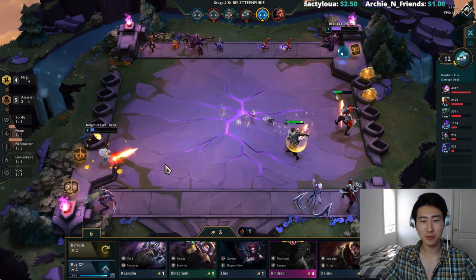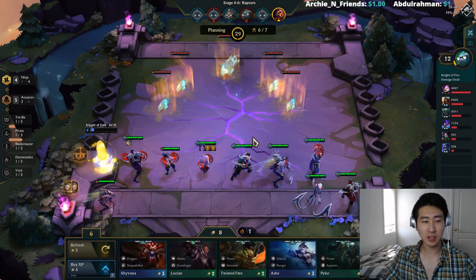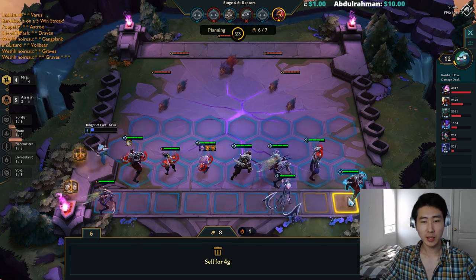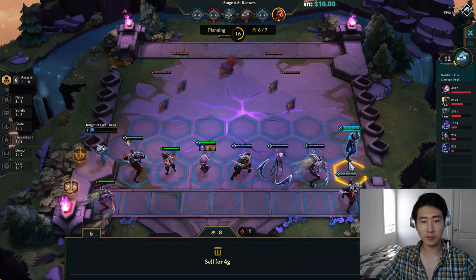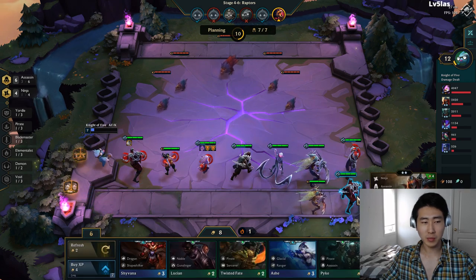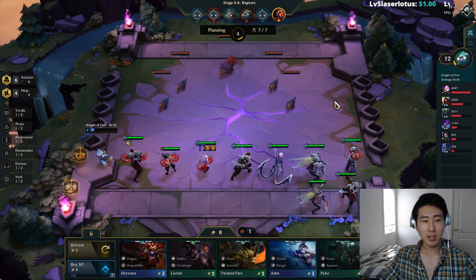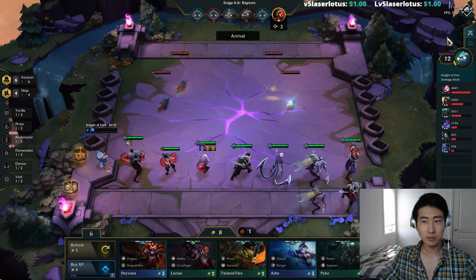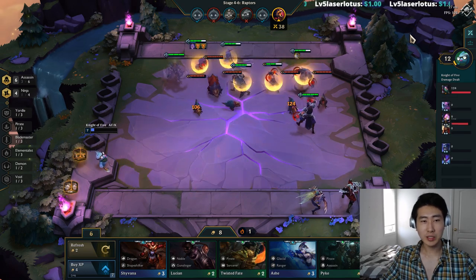Now we can do six assassins. When you're level seven you can do six assassins — that's why I was trying to level up. I sold the Shens; I don't think I'd make it to Shen three-star anyway. We kept the two-star Zed. There we go — we've got six assassins at level seven. This is your ninja assassin team. Now we need a Negatron Cloak for Zed and then Dragon's Claw.